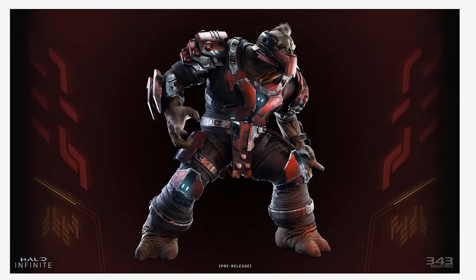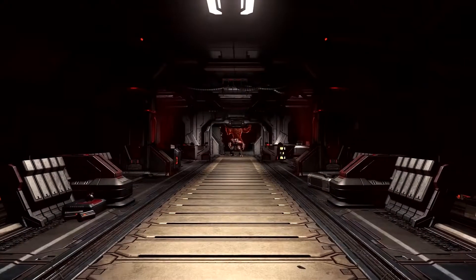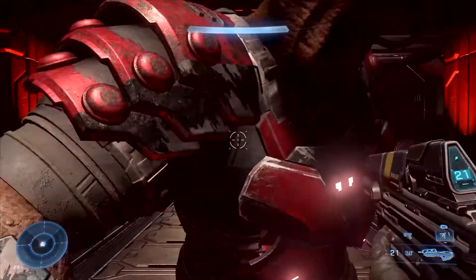We are then shown a Brute Berserker — a Brute that seems to rely solely on melee combat. We have seen one in action already, charging at the Chief. That was actually Craig's cousin.